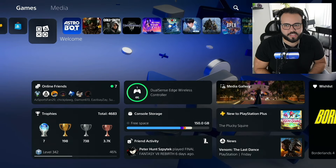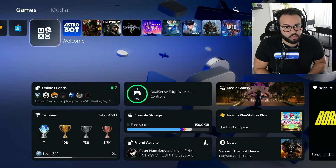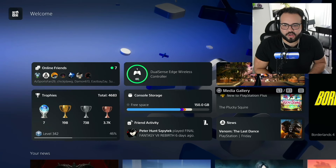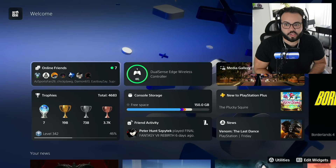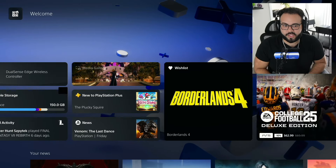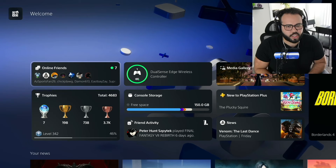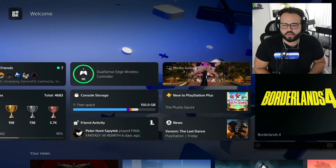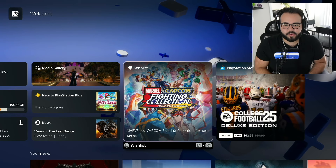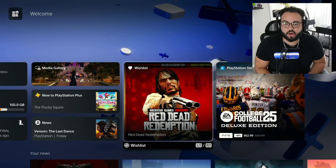I want to walk through this brand new Welcome tab. As you can see, it takes the place of the Explore tab next to the PlayStation Store and your latest game played. It's going to be your central hub for a bunch of different widgets that you can customize, replace, and remove. This is how I have my layout — I think this is my perfect layout. I've got my trophies here, I definitely care about checking my trophies, and seeing what my friends are doing. Some widgets, like the wishlist widget, have L1 and R1 so you can swipe through different games on your wishlist.